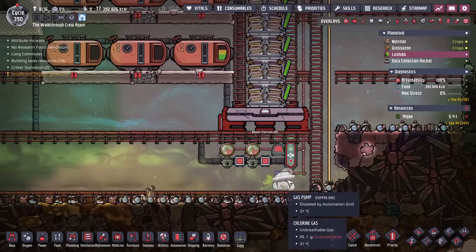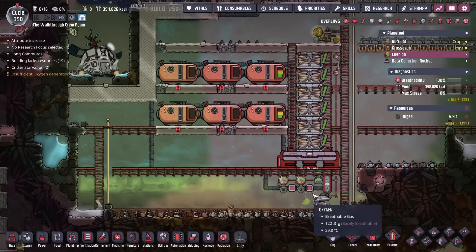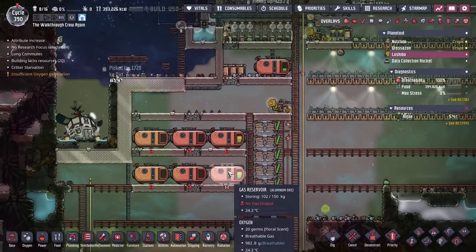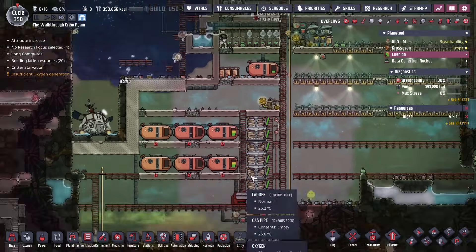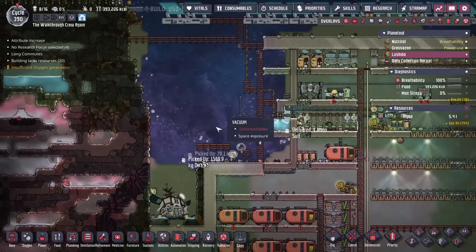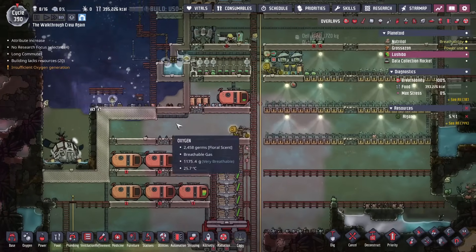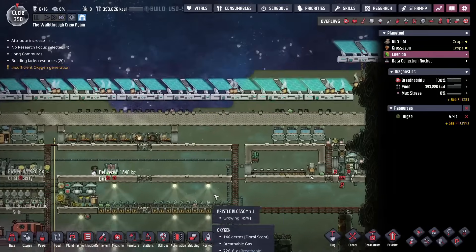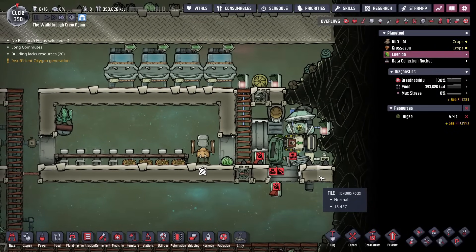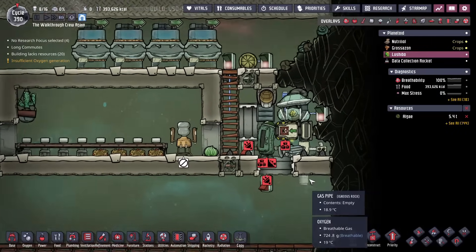Alright, we got ourselves a ventilation system, really similar to what we had in the main base. Just going to be collecting our chlorine and carbon dioxide, just so we can keep them for the couple of purposes we're going to need. One of them, obviously, being for any rockets that we want to send back, because not all eight duplicants are going to live here the whole time. And secondly, our food area — this is just going to need to have chlorine pumped into it pretty regularly. So let's go ahead and set this up really quick.